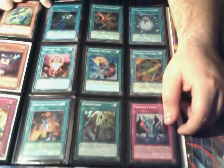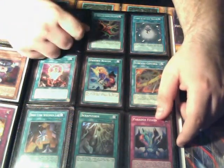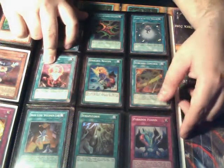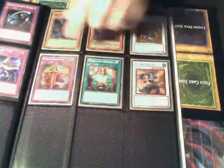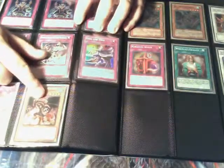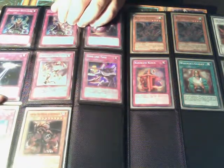I got a Psychic Genesis misprint — I don't know if you guys like misprints but I got that. Charge of the Light Brigade, Flute of Summoning Dragon in Spanish, One for One, Single Control, Paradox Fusion — I know a lot of people used to like that card. Karakuri Clock — Karakuris are getting hot right now. Gandora Dragon of Destruction, and then you can pretty much eyeball the rest. Miracle Wake is in there too. If you want to trade anything, PM me and we'll see what's up.